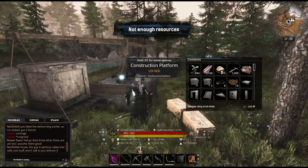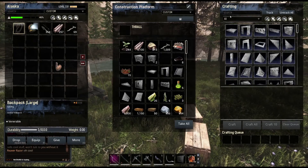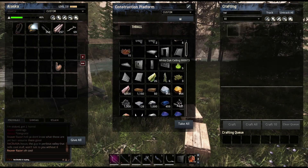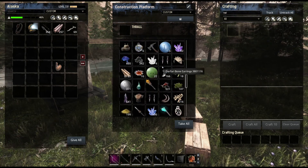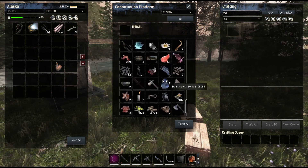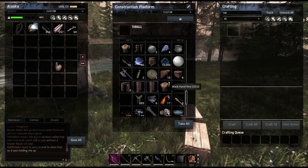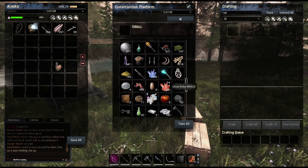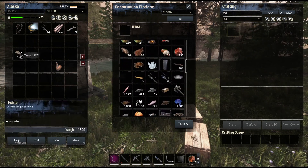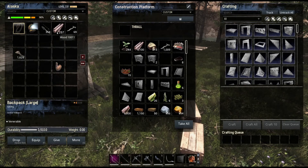Let me make them all. Actually, let's put - I have a lot of wood. Twine is what I need. Wrong one. I can't search for twine. I know I have it because I made it. There it is. Can I make that? No, I have to have it on me, so let's put this back.